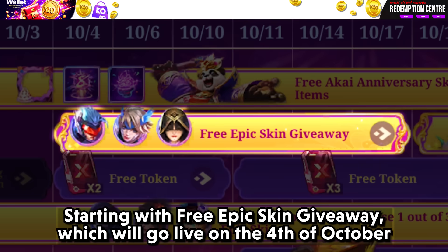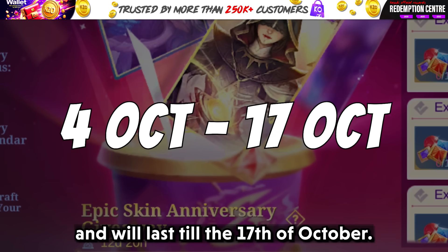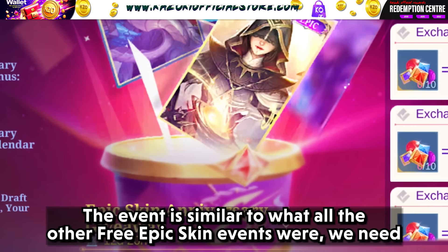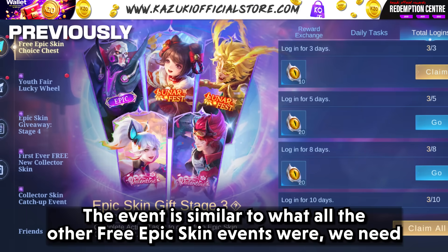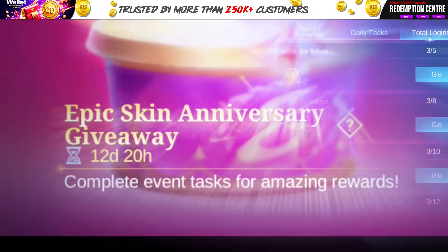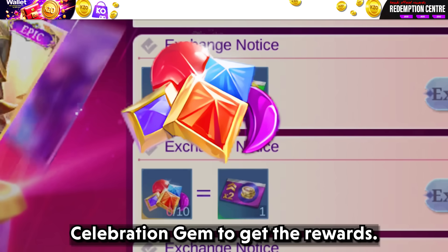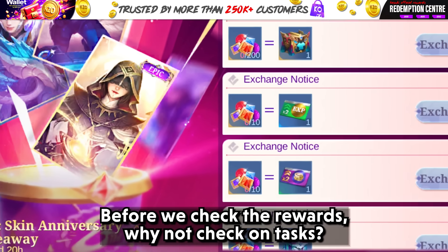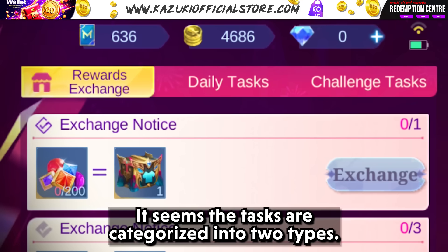Starting with the Free Epic Skin Giveaway, which will go live on the 4th of October and will last till the 17th of October. The event is similar to previous Free Epic Skin events — we need to collect special items by completing tasks and exchange them for rewards. The event will last for 12 days and we have to collect tokens called Celebration Gems. Before we check the rewards, let's check the tasks, which are categorized into two types.